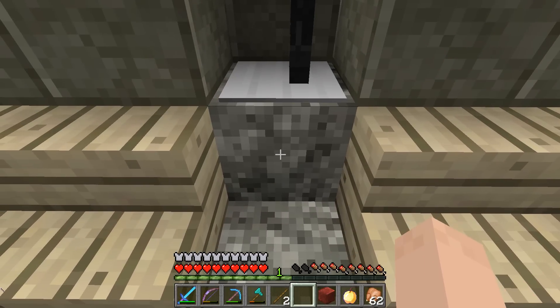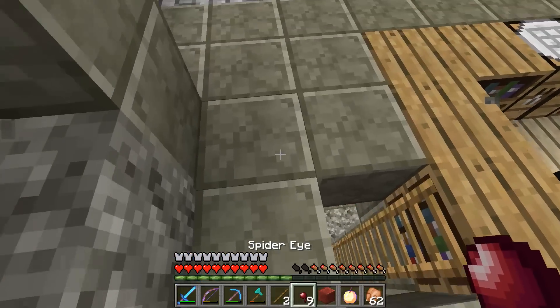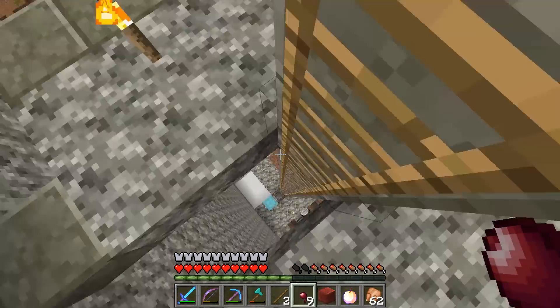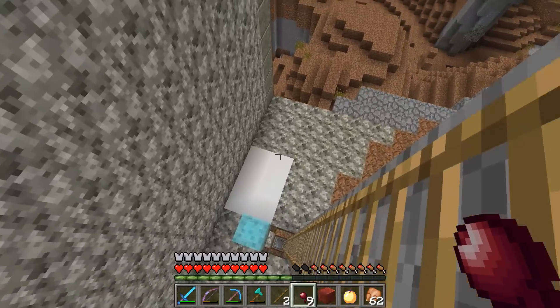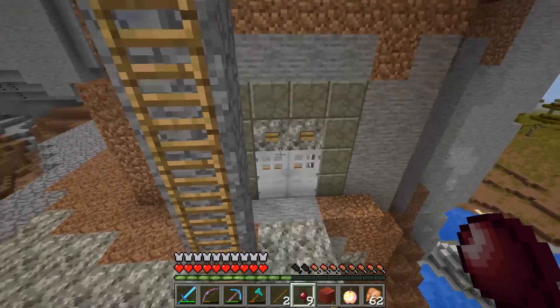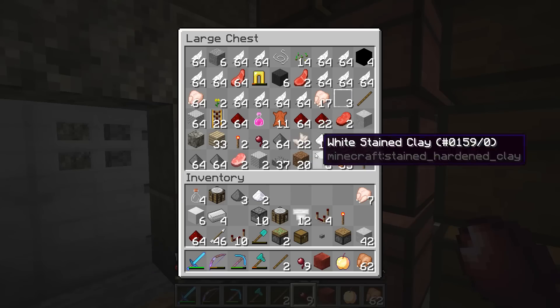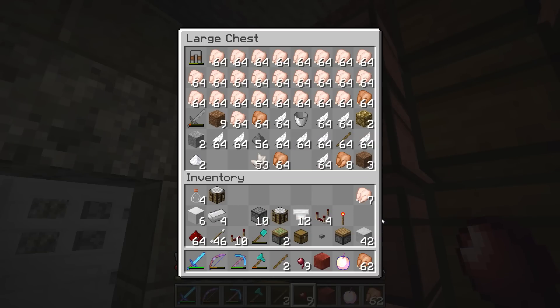You guys probably remember me mentioning it - earlier in the series, a couple videos ago, I was trying to get the Infinity Tool. This Infinity Tool is just this crazy, insane, overpowered pickaxe. It's got all sorts of specialties to it, like very sharp, unbreaking, total efficiency - it's crazy. Looting, you name it.